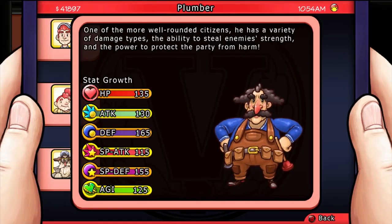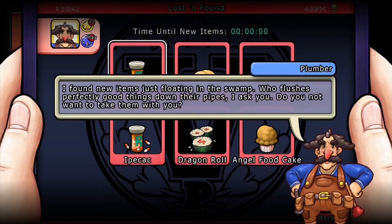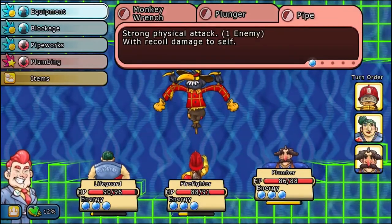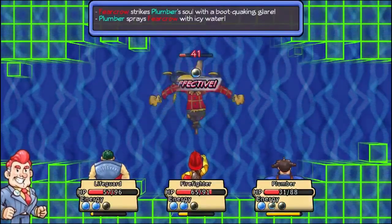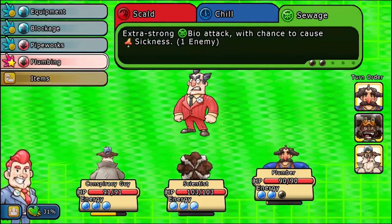This citizen is the Plumber. One of the more well-rounded citizens, he has a variety of damage types, and the ability to steal enemies' strength and the power to protect the party from harm. His talent provides free items he finds in the swamp. In combat, he can steal the enemies' strength, and you can also protect people with hydro attacks. It's kind of like the bait that the exterminator has. Because of his reliance on the hydro defensive ability, it's good to pair him up with people that also have hydro abilities, just in case certain enemies are weak to that.